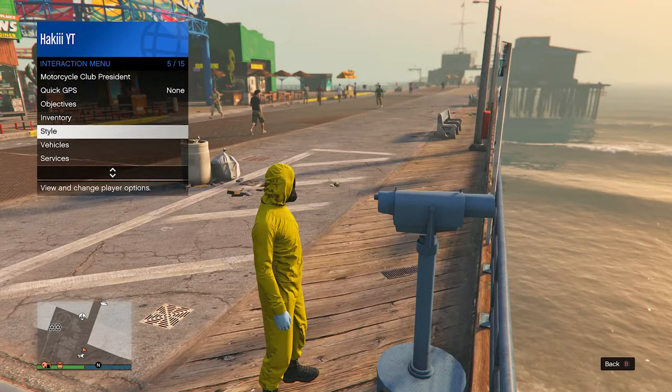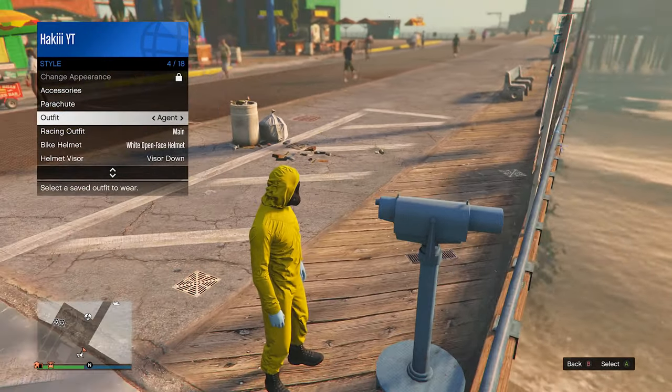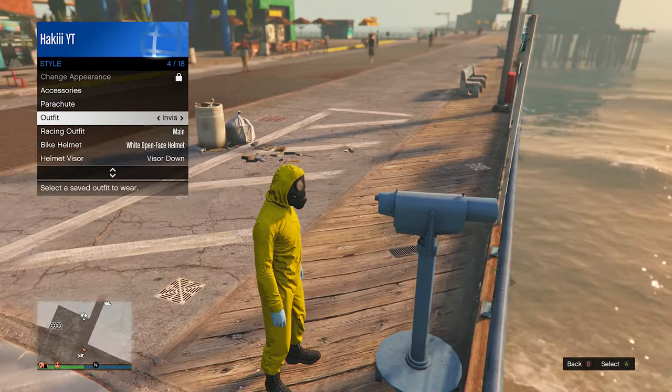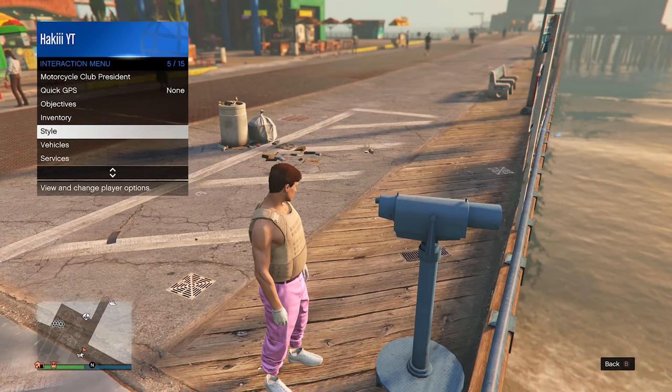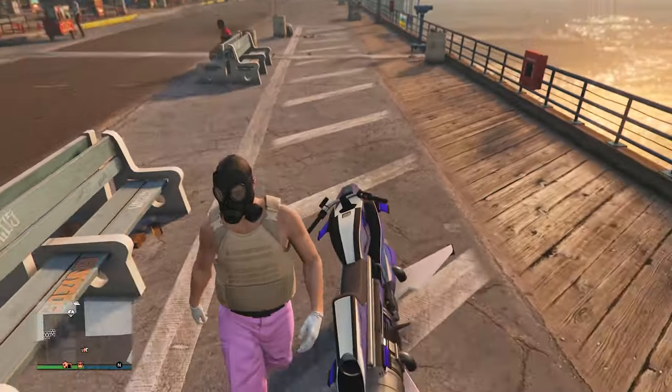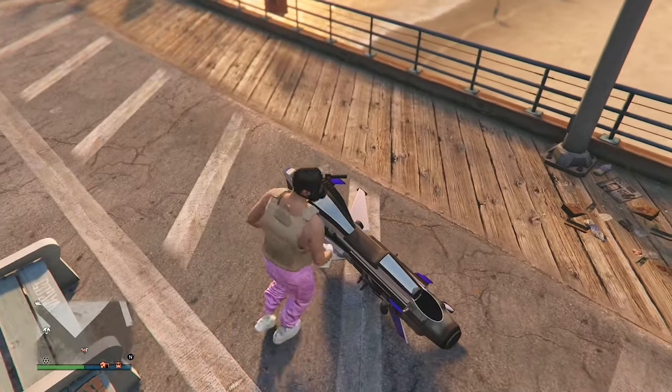Now open the interaction menu, go into style — don't move by the way — and while not moving, equip the outfit that we just saved in the clothing store, which is called 'invis'. Press that, then back out, walk away, and after a little bit we should see the mask merge onto this outfit, which is exactly what we're looking for.